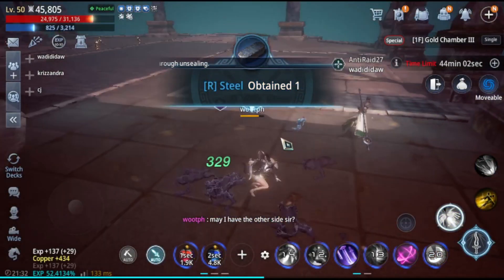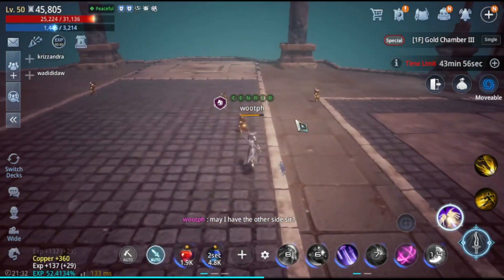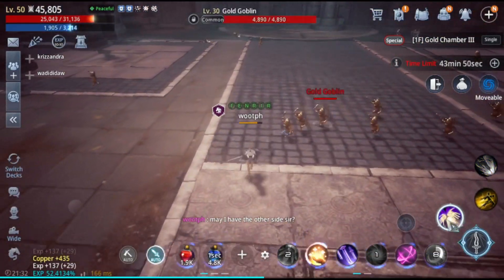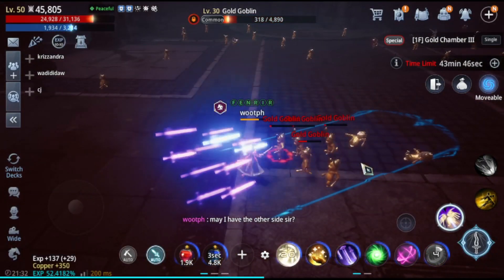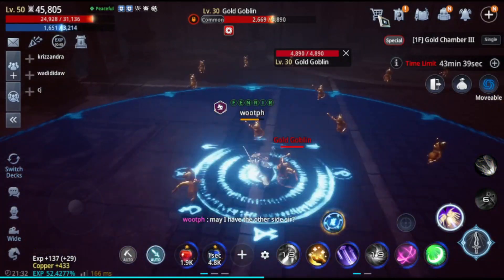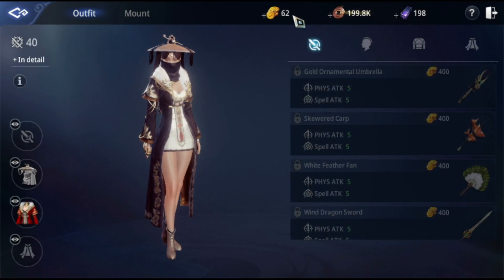Hello guys, this is Woodpeach and welcome to the channel — the channel that talks about Mir 4. In today's video, I would like to share a simple tip on how to get your preferred character outfit — the outfit sold in gold in our outfit department.